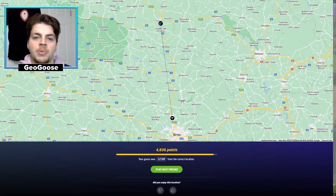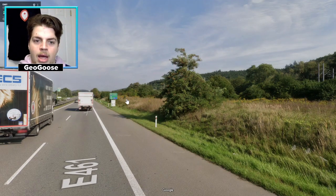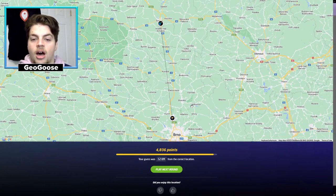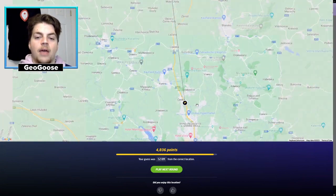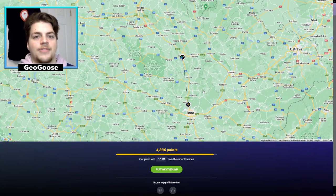It was way more south — just near Brno. There's Blansko! In Czechia the city that's further away appears at the top of the sign, whereas where I'm from in Canada the cities further away appear lower on the sign — that messed me up. There's Vranov and Česká, right next to Brno, and I went way too far north. That's my mistake, but I still got 4,836 points. I think we had all the hints to get 5,000 on that round, but I'm happy with that performance.